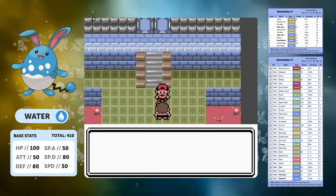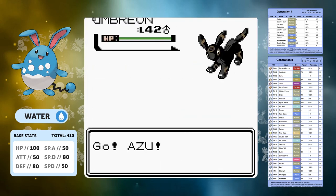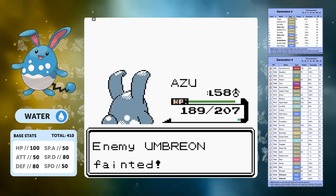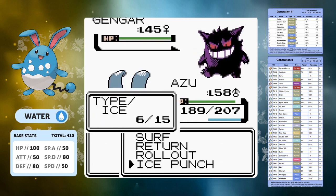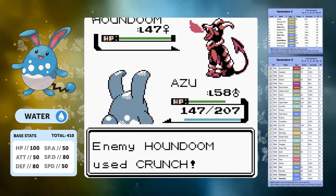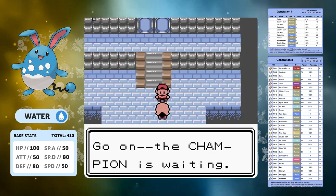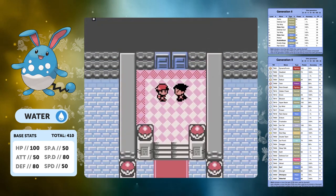Karen has quite a diverse team for it all being dark type. Her lead Umbreon is an absolute tank — a battle of the tanks — but three Surfs takes it down. We move to Vileplume and if we get hit by a Grass move we're in a bad position, but we manage to evade. Gengar uses Curse and we move to Murkrow — one Ice Punch takes it down. Last up is Houndoom which does big damage with Crunch, but one Surf is all we need. Win against Karen.